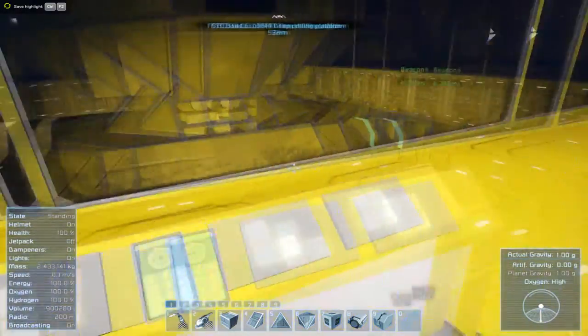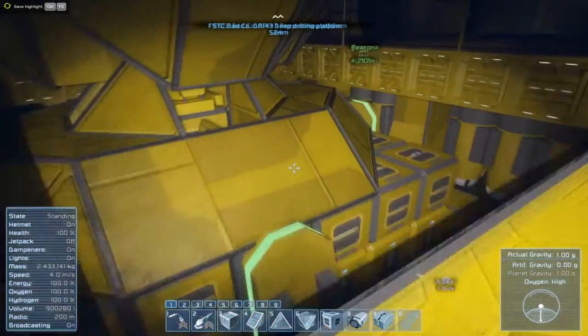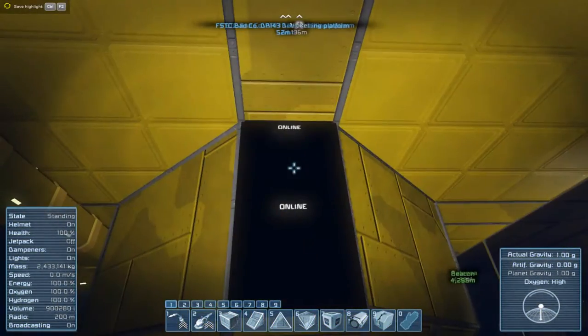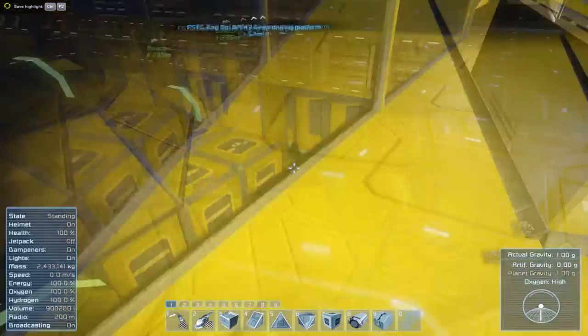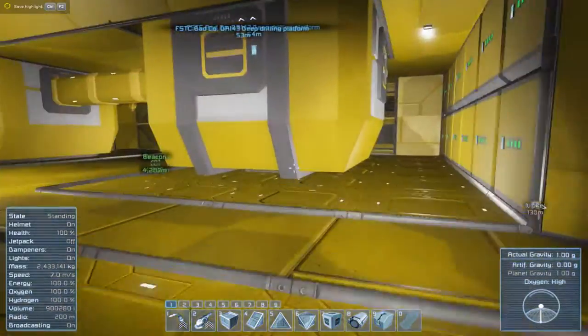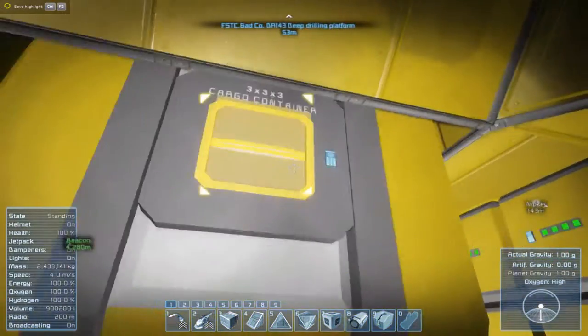I put these screens up here for that good flashing effect because I don't know how to program the screens, but if I did, what they would tell you is the depth of your pistons and the total mass of cargo. The other thing is having the cargo balanced.